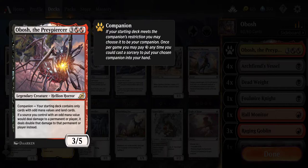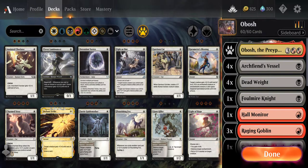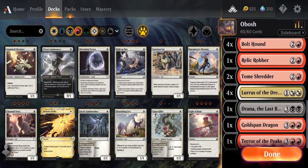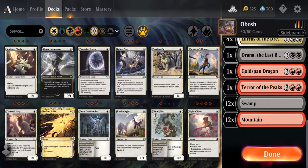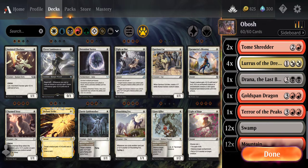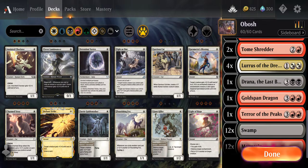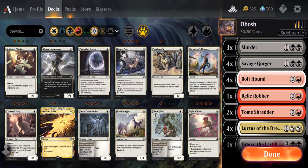The deck building stipulation, if you will, is your starting deck contains only cards with odd mana values and land cards. So obviously all of our cards have odd mana values - ones, threes, and a couple of fives. I probably won't play those five-cost cards much because I only have one copy of each.